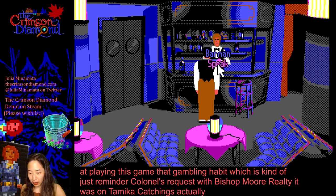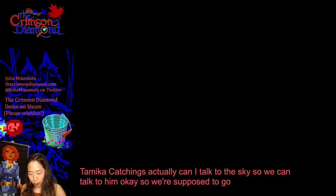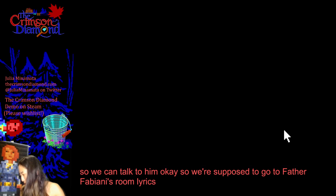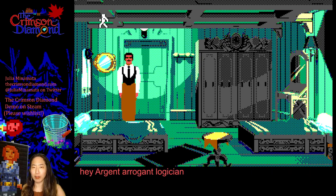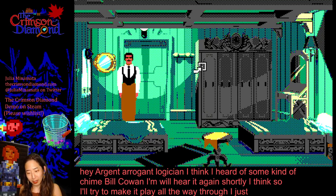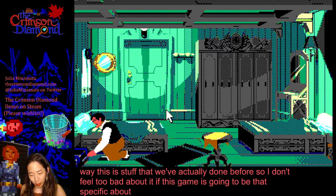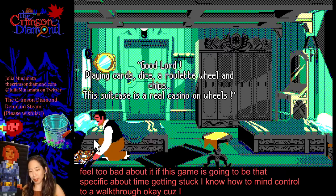Can I talk to this guy? We can't talk to him. So we're supposed to go to Father Fabiani's room. Hey, arrogant logician — good to see you. I think I heard some kind of chime. I'll try to make it play all the way through. The art in this game — I'm just in love with it. Look at this lighting. This is stuff we've actually done before, so I don't feel too bad. If this game is going to be that specific about getting stuck, I don't mind consulting a walkthrough. Okay, so he found all of Father Fabiani's gambling kit.